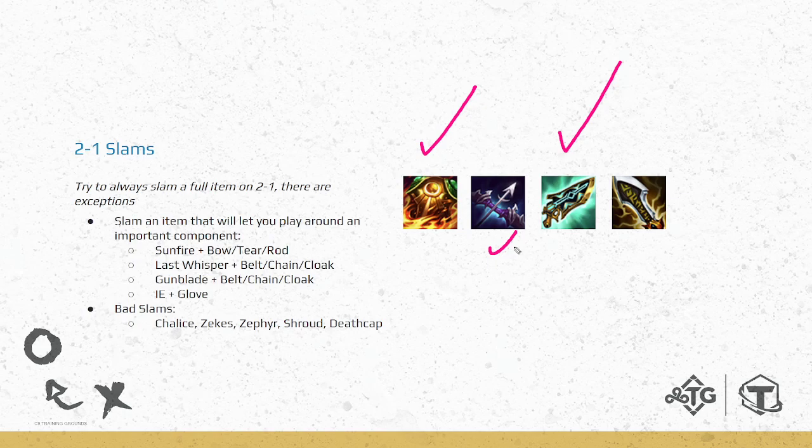Last whisper already points you into AD, which is good because you know you're playing AD, and there are a lot of good AD comps this patch — Samira, sure shots, duelist, Belveth carry. IE is good too, but I like to only slam IE if I have an extra glove for last whisper. Always try to slam an item on 2-1 and play around your other component. On 2-1 you'll have three item components: one from carousel and two from minions. Slam one and play around the last one.